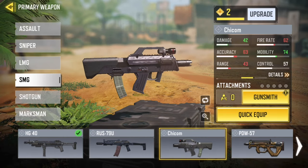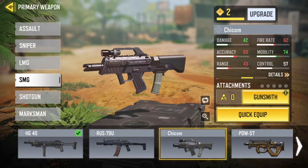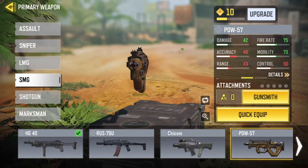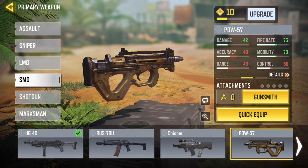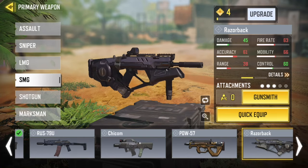This one's also upgraded — damage is good, mobility is good, control is the same, accuracy is bad, range is bad, fire rate is bad. You can also check the gun smith as well. Damage is good, fire rate is good, mobility is good, accuracy is bad, range is bad, control is bad. So this gun isn't that good.